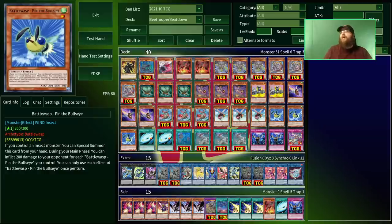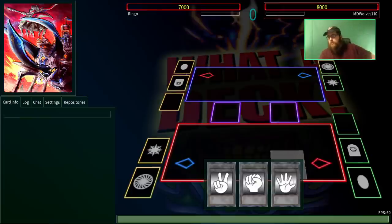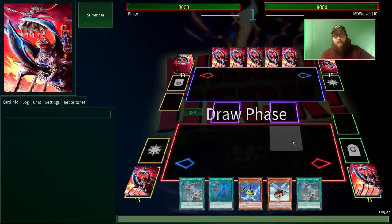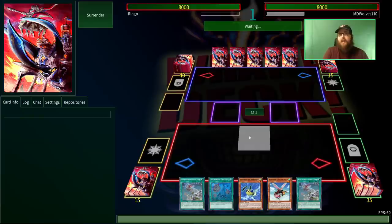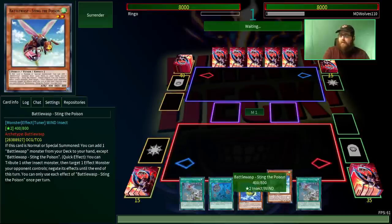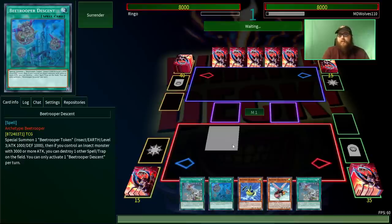Ten duels against random opponents on EDO Pro — we'll test this out and hopefully have a little fun. Here we are, the first duel versus MD Wolves 1-1-10. Perhaps a Perrin reference? We want to go second with this deck, which is actually kind of controversial. There are a lot of people that build this as a go-first deck that sets up disruptions. It is fairly good at doing that, but I think this deck is better at swarming, so I went for a beatdown-focused deck.